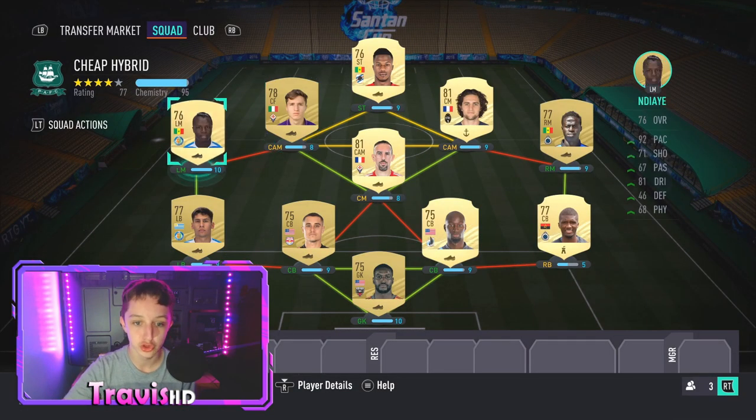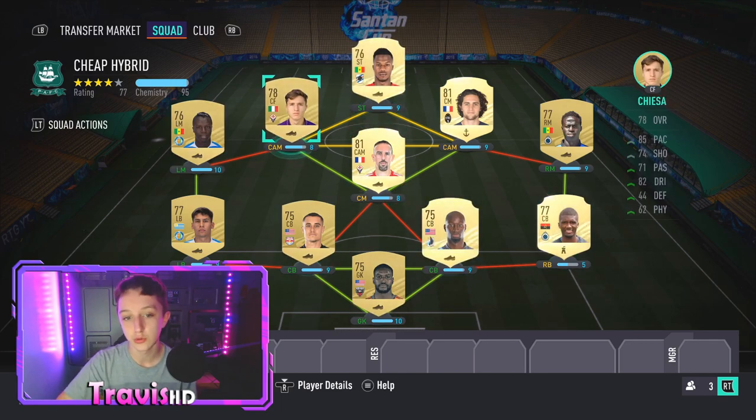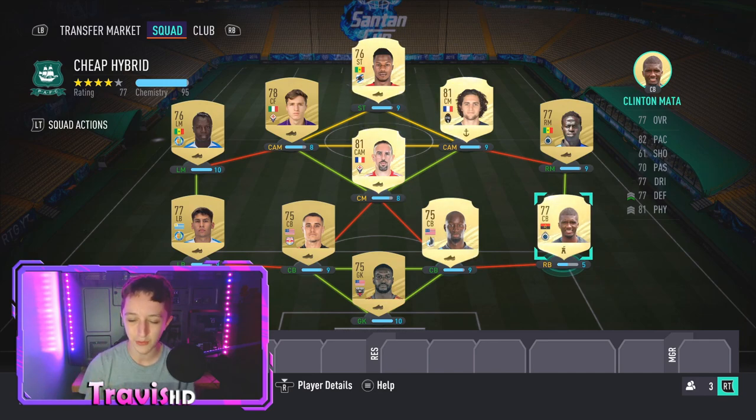You can do whatever with this squad — you don't have to play 4-5-1. You can experiment with different formations because you've got wingers and more central players. That's why I made the squad very adaptable. It will be 100 chemistry once you get a manager and the position converters. 100 chem is in the bag — no more than 10K. Happy days.